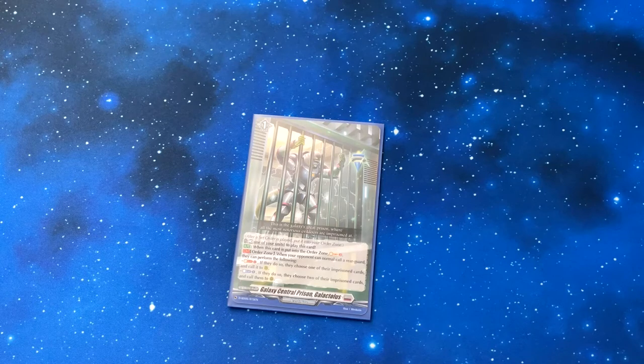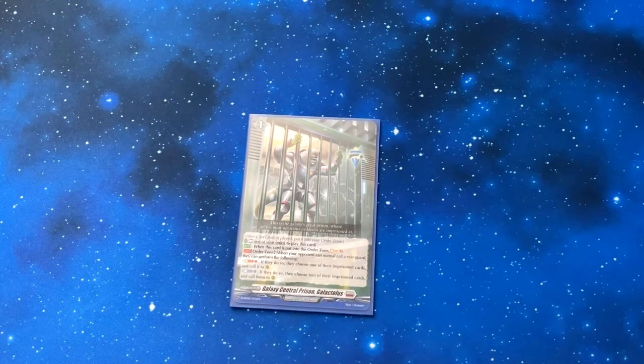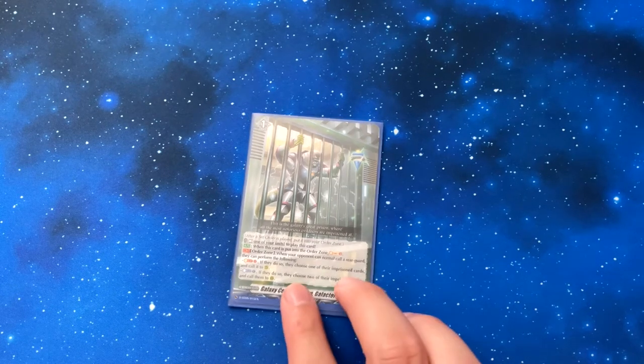Once you play your prison, your deck essentially turns on. To activate it, you rest one of your units. When this card is put in the order zone, you soul charge three, which is nice. While it's in the order zone, when your opponent would normal call a rear guard, they can perform the following: soul blast one — choose one of their imprisoned cards and call it to rear guard — or counter blast one — choose two of their imprisoned cards and call them to rear guard.